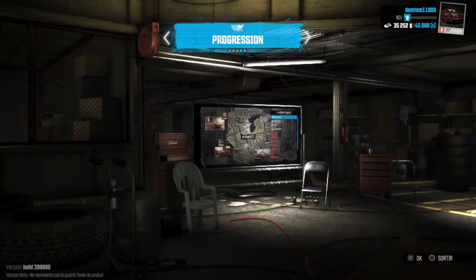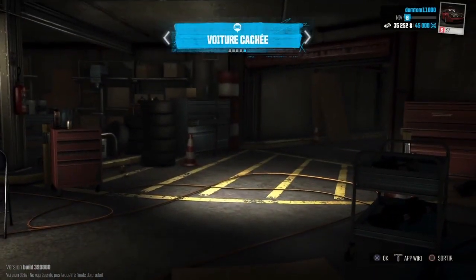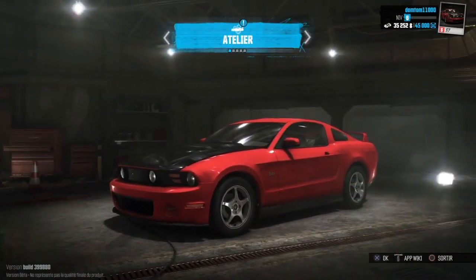Ce que je voulais vous montrer aussi : Progression, ça nous montre effectivement la progression dans le jeu pour voir les cinématiques, tout ça — c'est plutôt classique. Et Voiture cachée : apparemment il y a des voitures cachées qu'on peut débloquer, auquel cas vous pourrez le voir dans votre QG. Et on va aller sur l'atelier.